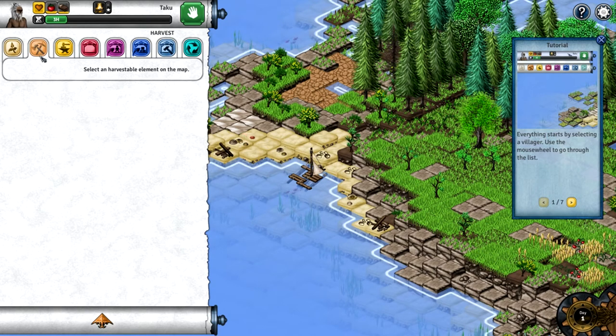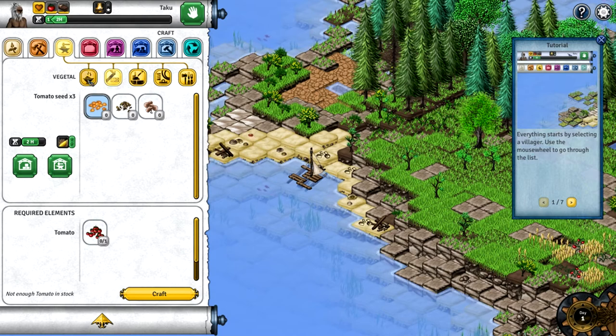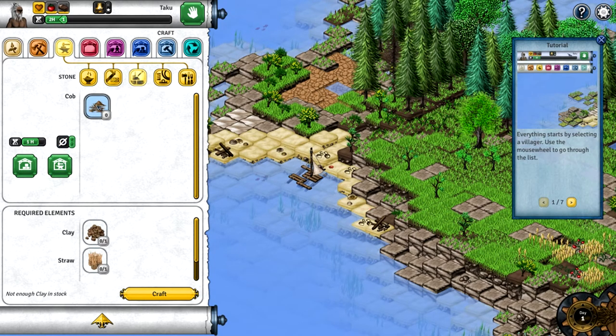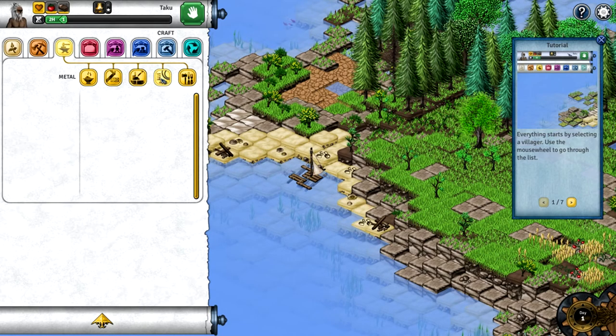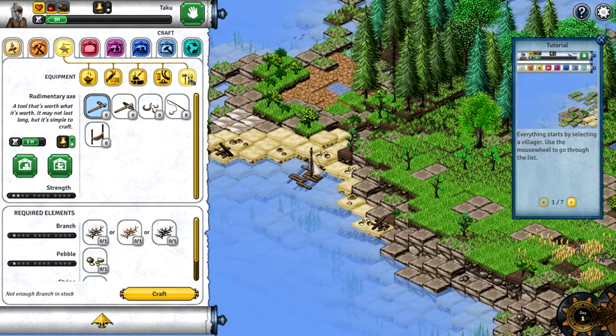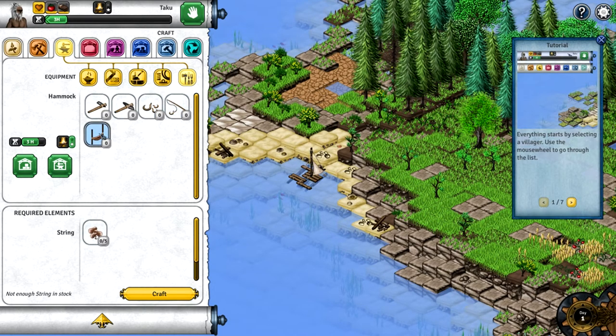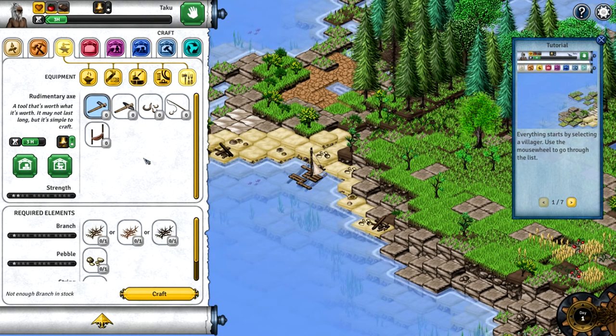Under the vegetal crafting menu we can make tomato seeds from tomatoes and zucchini seeds from zucchini. Looking at the equipment tab, we can craft a rudimentary axe - a tool that may not last long but is simple to craft. There's also a rudimentary pickaxe to extract minerals, fishing hooks, a fishing rod, and a hammock for people to sleep in. Generally we need resources though - we don't have anything in stock yet.